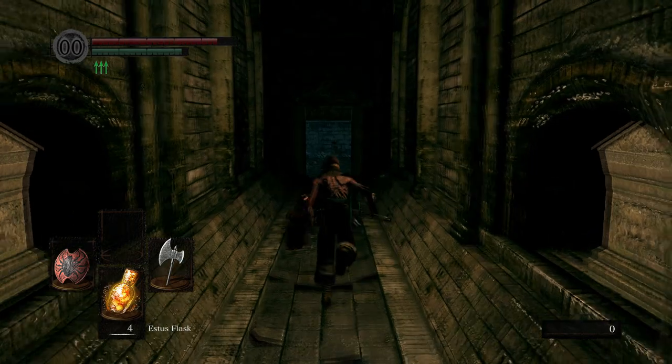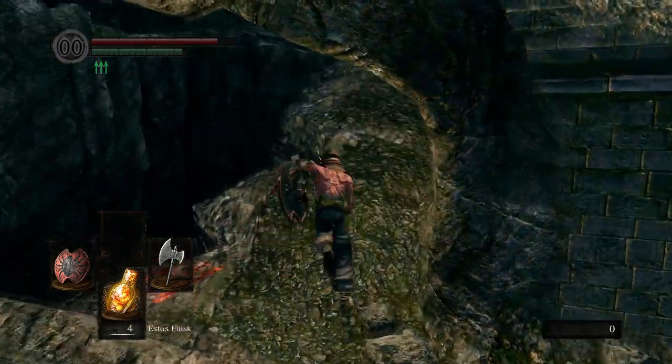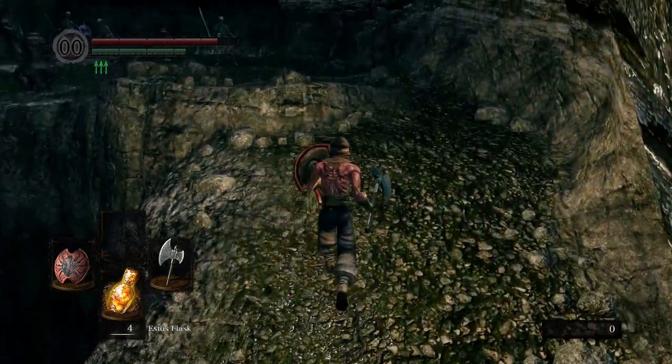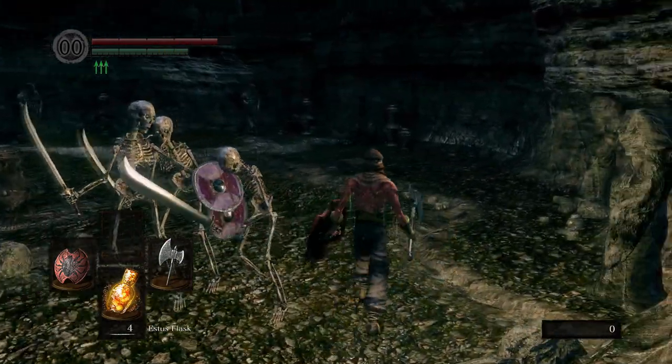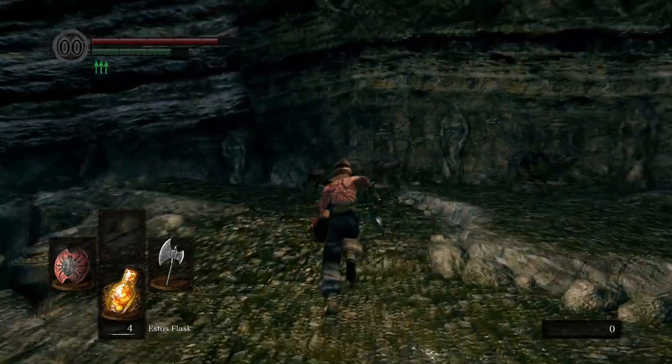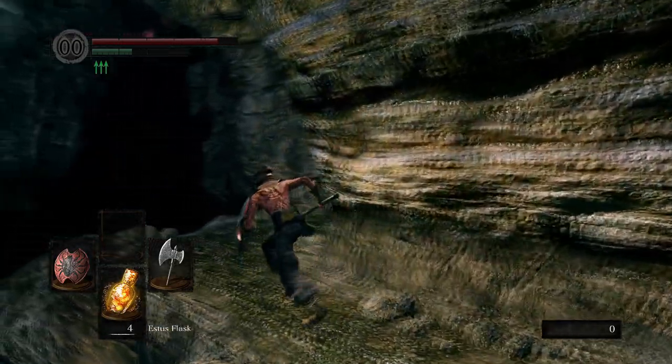After this it's pretty simple — you just have to run and we're gonna find a bonfire soon. Pick up your shield because it's gonna be very useful. One block is gonna do it for every single skeleton. Sometimes they don't even attack, so it's pretty easy.